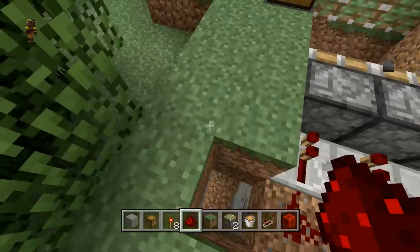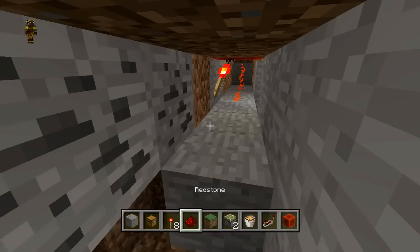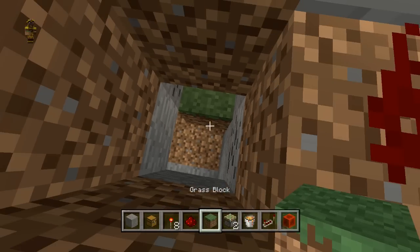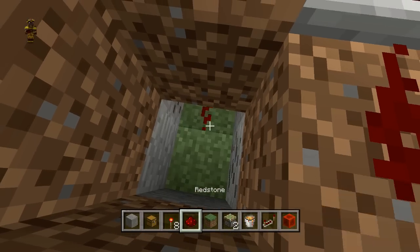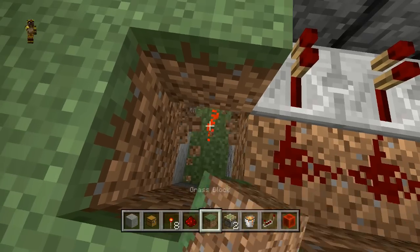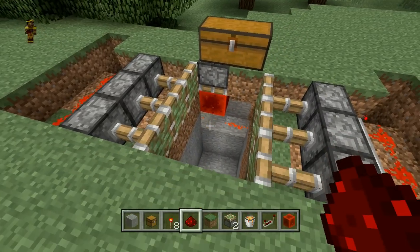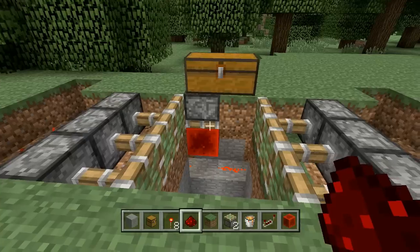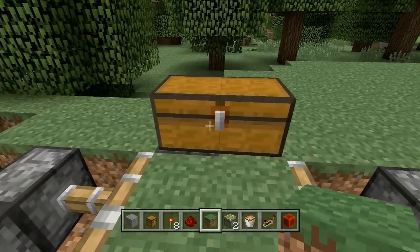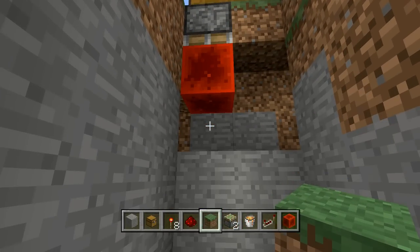You can see the pistons are extended — that's exactly what we want. I'm going to do the same thing on the other side; it'll be a little more difficult because I broke into that cave system. I'll put a piece of redstone there, knock out that block, put one there and there — and now we have both pistons extended. All we have to do to make this trap work is go ahead and place whatever block we want right here. If I open it up, you can see I fall down into the hole and die.